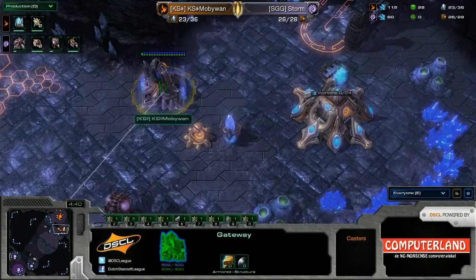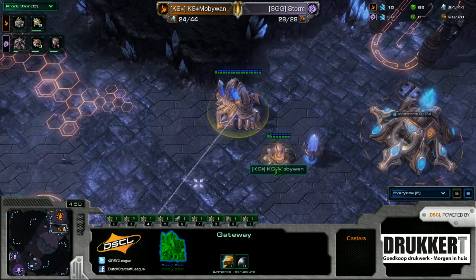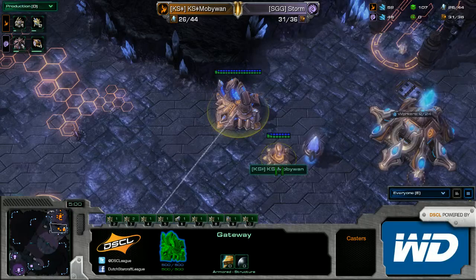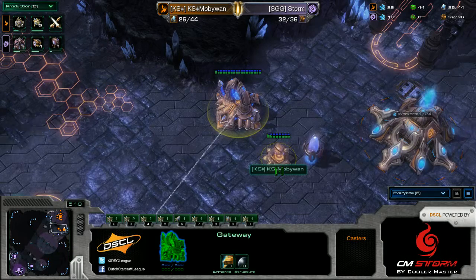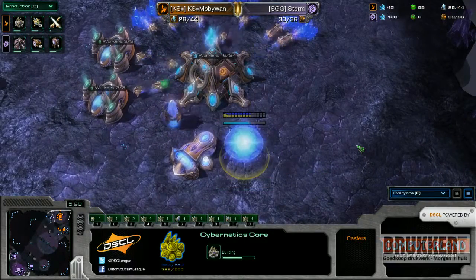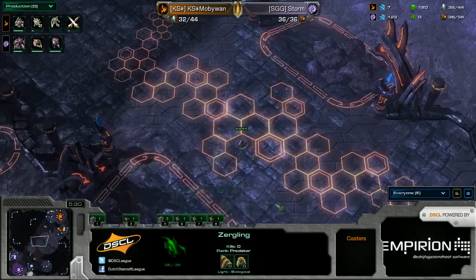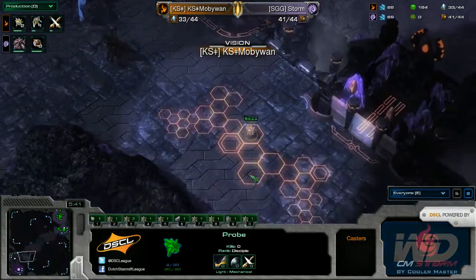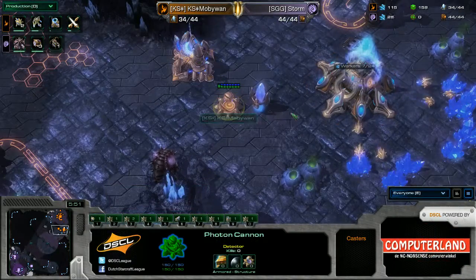He should be sending out units to scout for that third — and there's the zealot. I wonder what MobiWan's response is going to be. Basically you have two different types of responses: either you could be greedy and expand yourself, or he'll start setting up some type of harassment — warp prism or phoenix play. Because when Storm goes for triple hatchery like this, you cannot just leave him alone, because after a couple of minutes he's going to have three fully saturated bases and then it feels like 150 roaches on your doorstep.